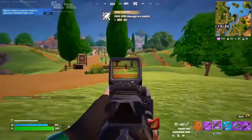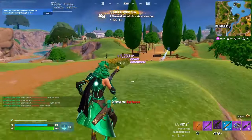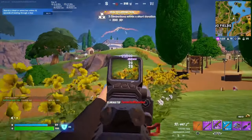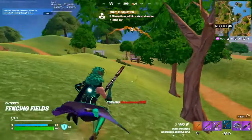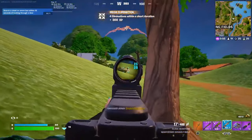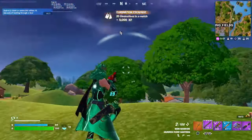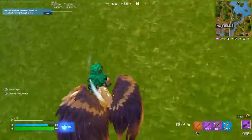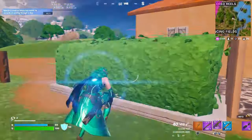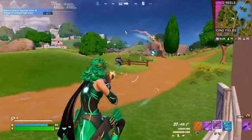Drax strides into battle with his Drax's Blades pickaxe and corresponding back bling. Groot, in his young adult phase, brings the Flora Colossus Fist pickaxe and Groot's Gamepad back bling into the mix. Mantis dazzles with the Insectoid Claws pickaxe and the Lil' Abelisk back bling, complete with reactive antennas that light up the battlefield. Alongside these skins, players will get to groove with the Potted Groot dance and disappear with the Zargnath invisibility emote.